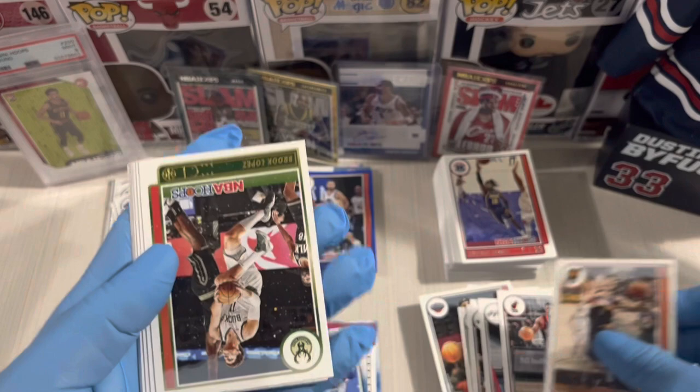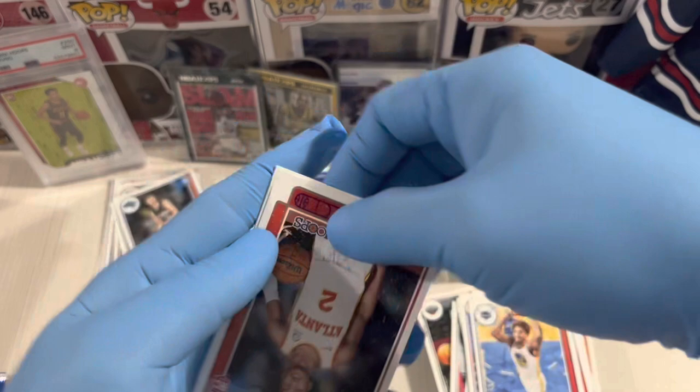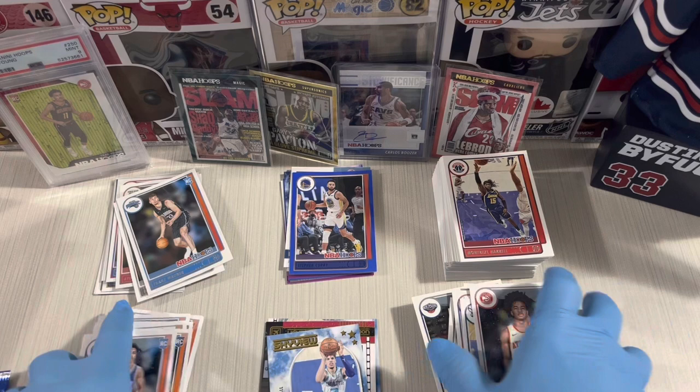Second to last pack — Devin Booker, Brook Lopez, Ben Simmons, Kelly Oubre Jr., Sharif Cooper, Sixers Jaden Springer rookie. I thought there was a Slam — Josh Christopher.